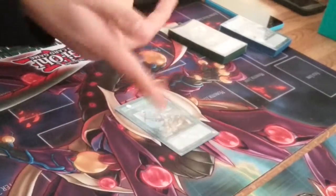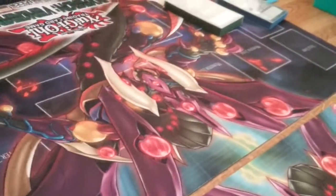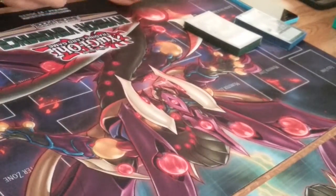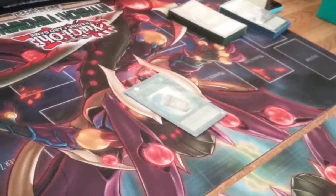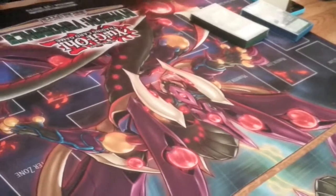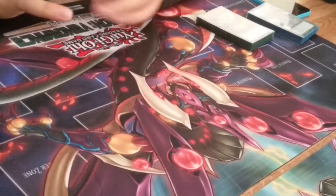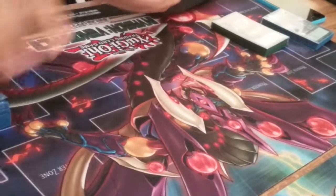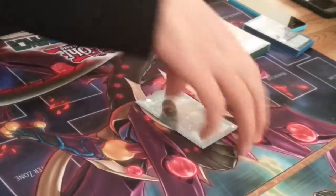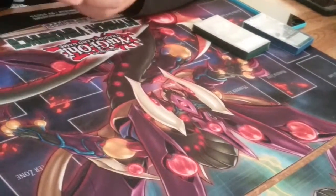1 Reinforcement of the Army to search your Photon Thrasher. Raigeki, because Raigeki's Raigeki — you need to get past those floodgate monsters, like Dark Law and all that other stuff. 1 Instant Fusion just to get Elder Entity Norden and do another rank 4 play — only 1, but I'm thinking about testing a second. The deck is right now at 40 cards, so I might test going to 41. 1 Upstart Goblin, so you're playing a 39-card deck.